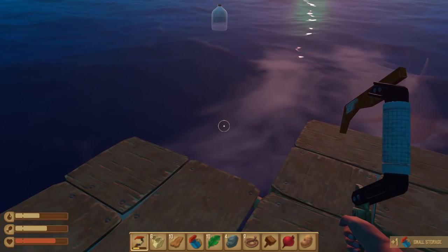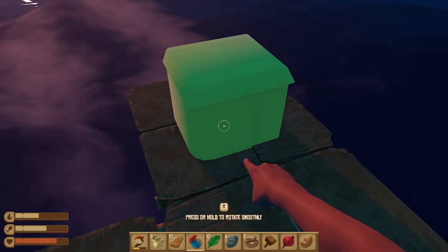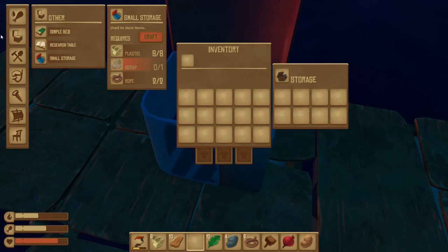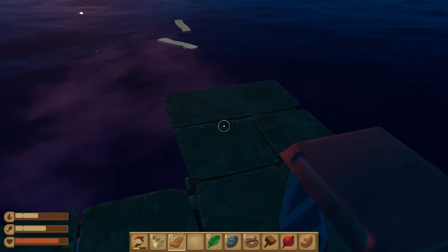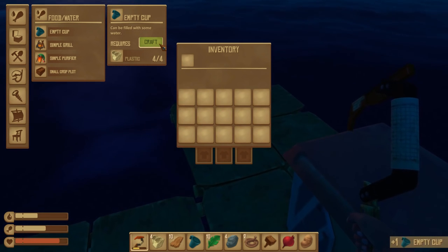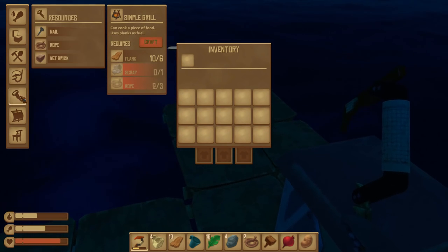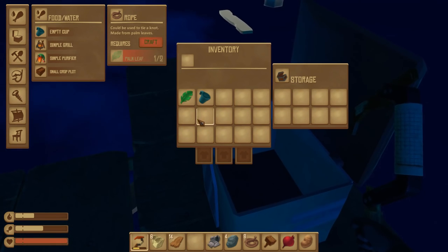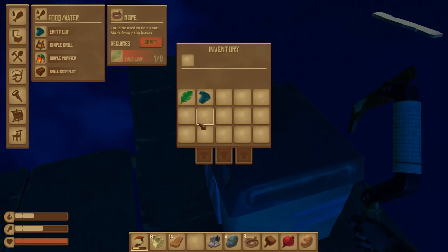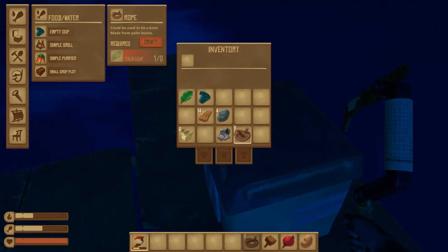It's actually in my inventory — perfect. Look at that — can we rotate this? Press R to rotate, okay, so it can go in 90 degree angles. You can put it anywhere you want. There we go — we can open up, and now at least we got some storage. We're actually not that okay for food, I should probably start working on that. An empty cup — let's craft that. It can be filled with some water, and then I'm assuming we have to boil it. I didn't even realize I had a damn inventory.